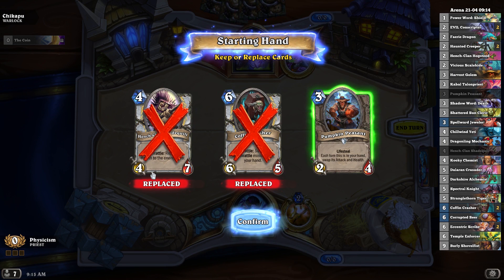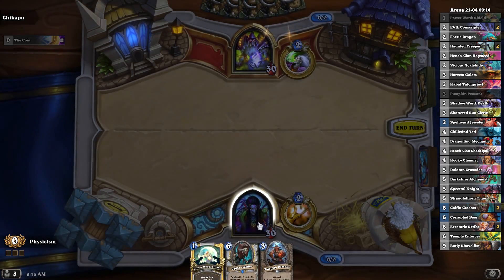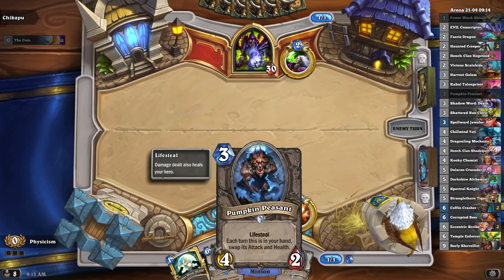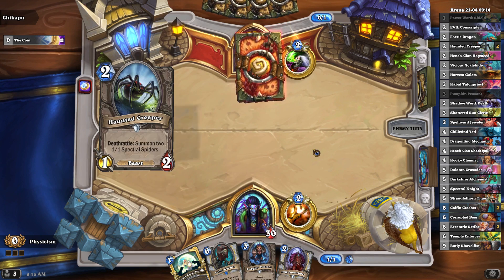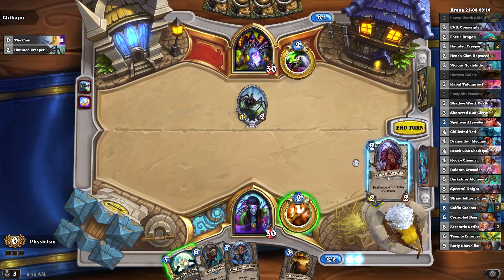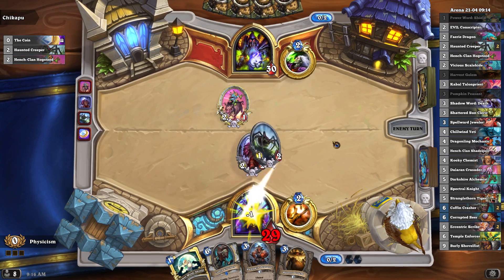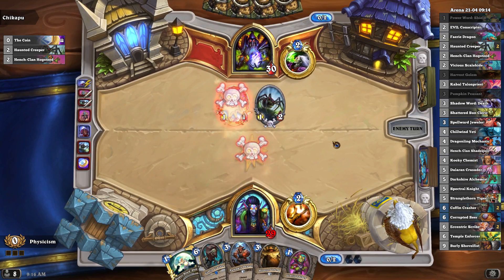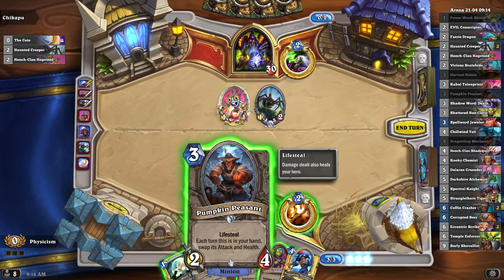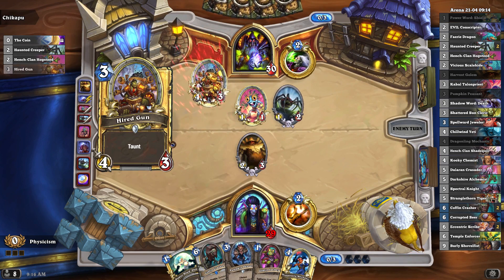I've got a lot of 2-drops, I need to Mulligan for them, although this on turn 4 is really good. But I'll toss it. On turn 3 this is a 4/2. Haunted Creeper is back. Straight up Zoo Warlock. Why did I think this would be a 4/2 on turn 3? Wasn't it a 4/2 on turn 1? Oh, at the end of my turn 1 it became a 4/2. Talk about a nice loot!